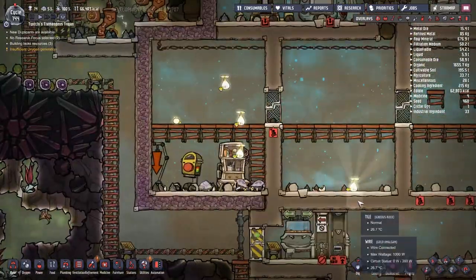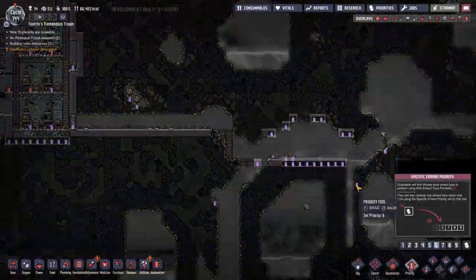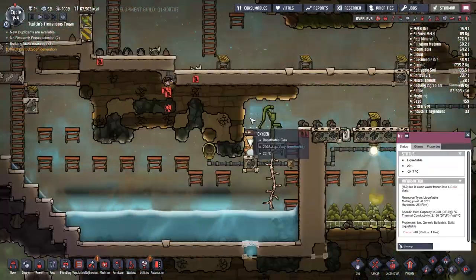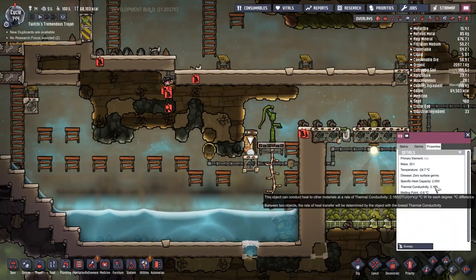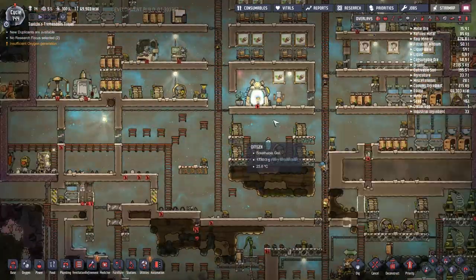There is a lot of hydrogen starting to collect at the top of my base. I really do need to start sorting out some sort of air filtration system at the top. Like I was talking about with the waste gas system, we could just filter it all off and take the gases we want — hydrogen, natural gas, carbon dioxide, etc.